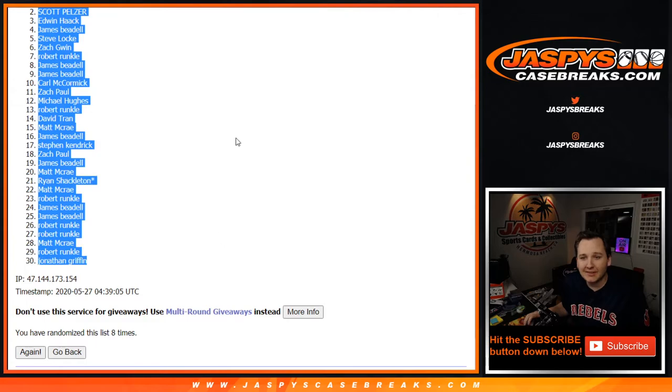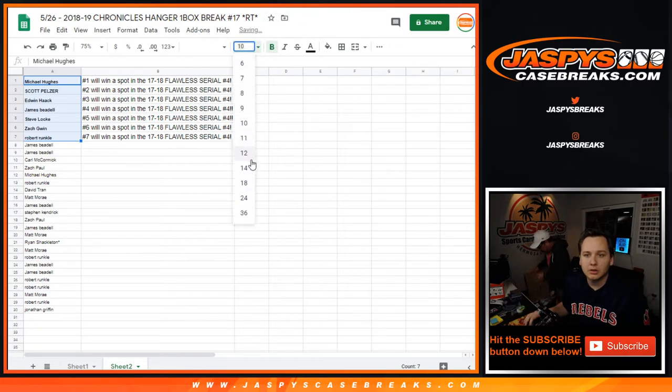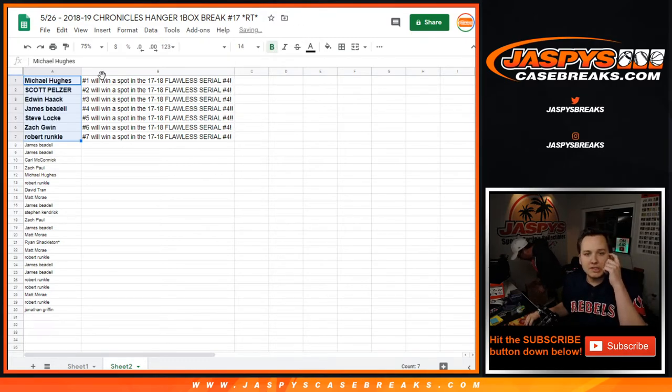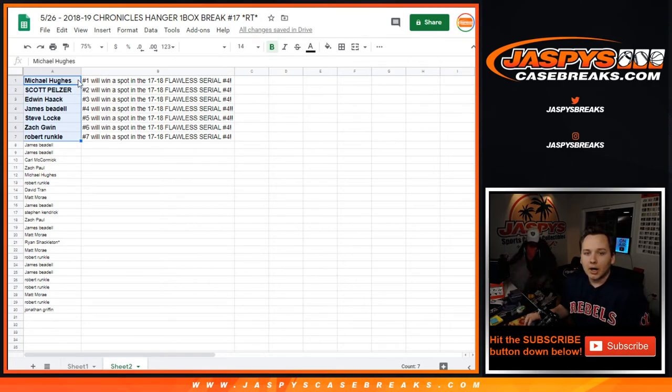There you go — top seven. These seven right here: Michael Hughes, Scott P, Edwin, James B, Steve Locke, Zach G, and Robert R. Congrats to you. Thanks everybody for getting in. Congrats to the winners — we'll see you for the Flawless Break coming up next.